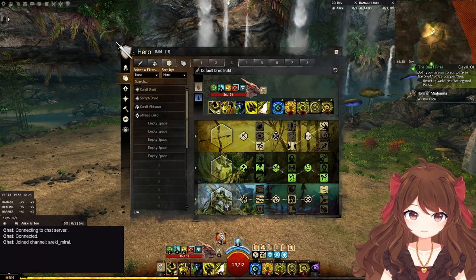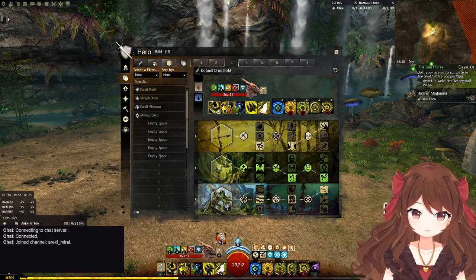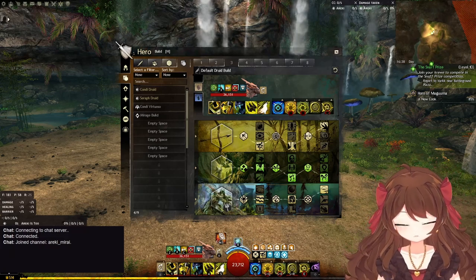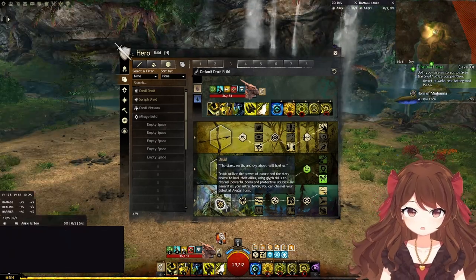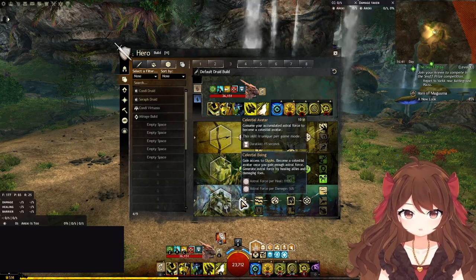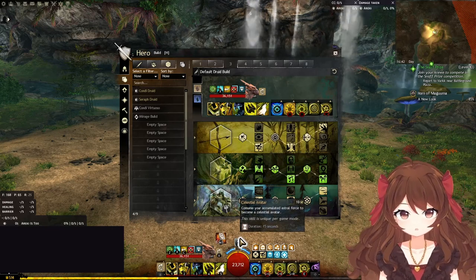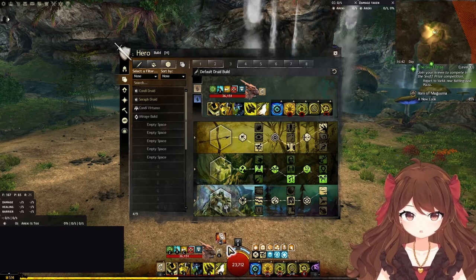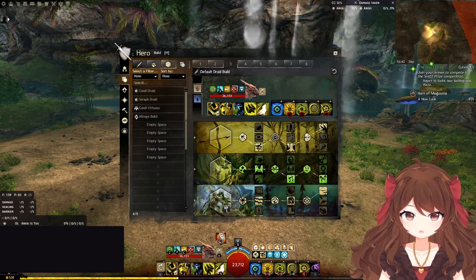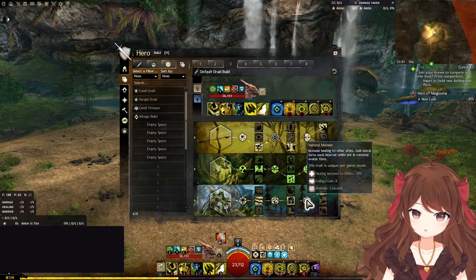These are the traits and skills you will be using for now, and we'll go into variants later. As a beginner, you can play this everywhere. You can copy the build code from the video description. Equipping the druid trait line means you have the minor trait Celestial Being, which grants you access to the new class mechanic Celestial Avatar on your F5 key by default. It's a transform skill that needs to be charged before it can be cast, but in raids and strikes you will always start the fight with it fully charged. Due to a minor trait, it charges over time on its own, although very slowly.